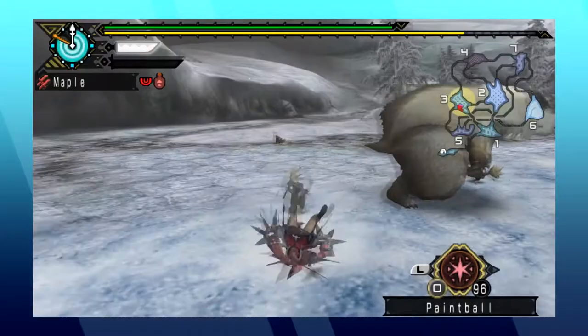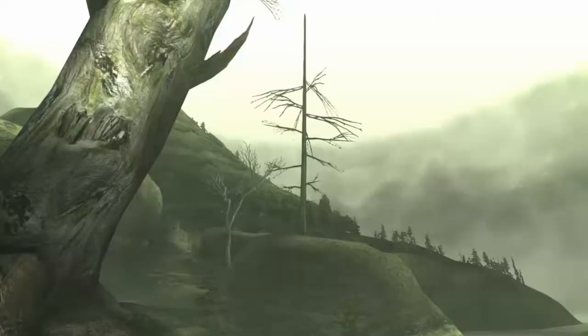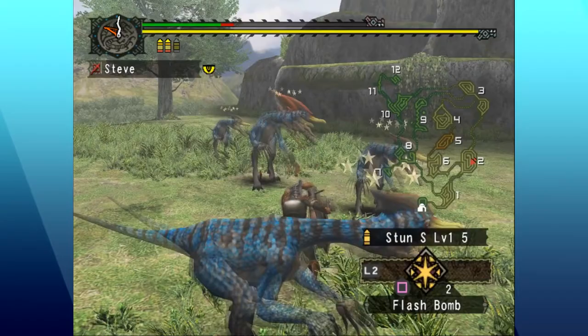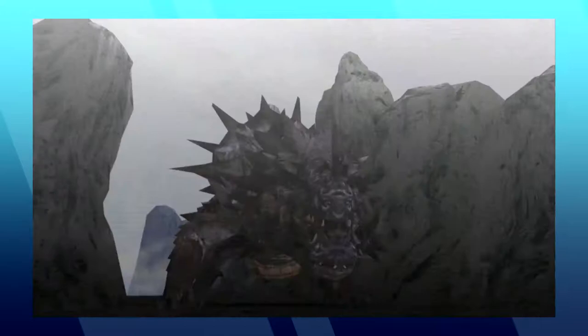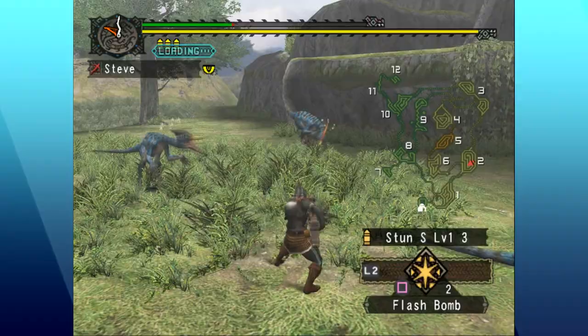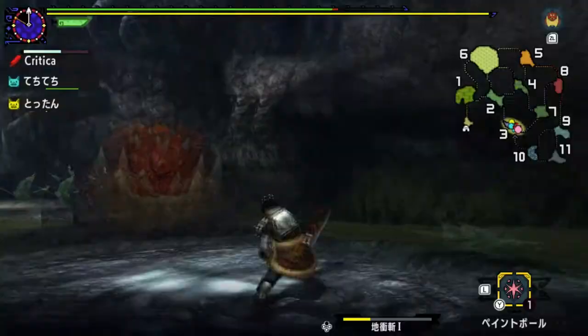Monsters can be broken down into three categories that are separate from their classifications: small monsters, large monsters, and elder dragons. Small monsters aren't really much to talk about. Most of them are easy to ignore. At best, they're used to obtain materials for equipment and items, and at worst, they're annoying idiots that will throw themselves bodily into the middle of pitched combat just to piss you off.